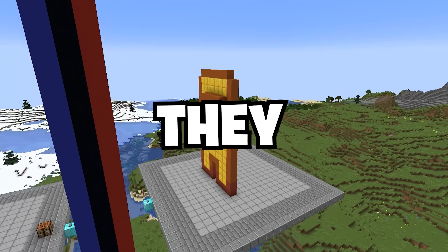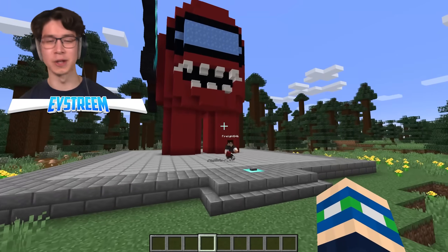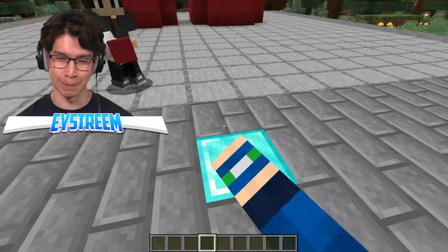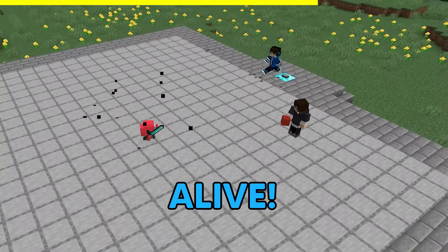The winner of this build battle gets whatever they build in real life. And done. Hey, that looks pretty nice. Almost as nice as this button. Wait, what? The twist — anything you build comes alive.